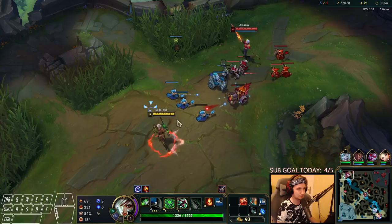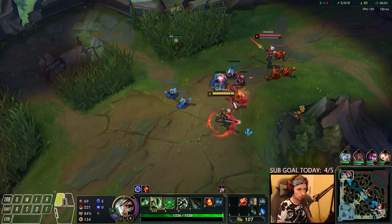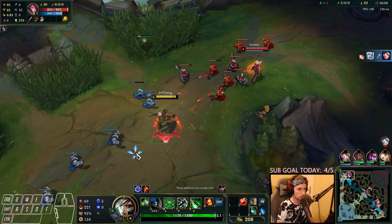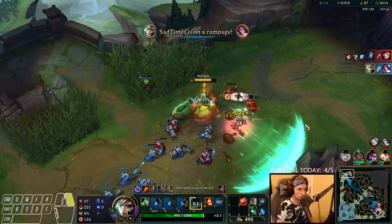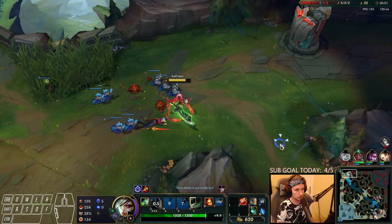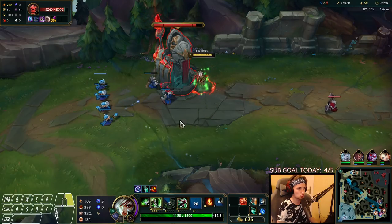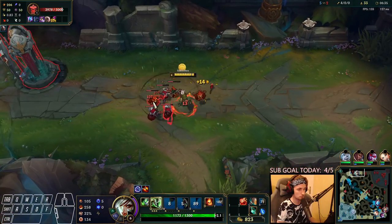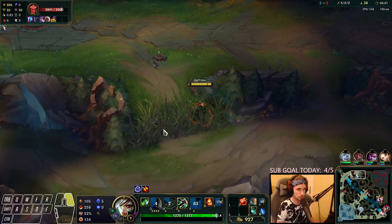Alright, back in lane. Let's see if we can start off with a trade here. The only thing to keep in mind is that we shouldn't make it obvious that we're trying to find him. We can kill him right here — we got him, perfect. So the next time she comes back, we can probably get another kill on her through my Ignite. Let's get some plates. Kindred is currently in bot lane so we don't have to worry about him as much.